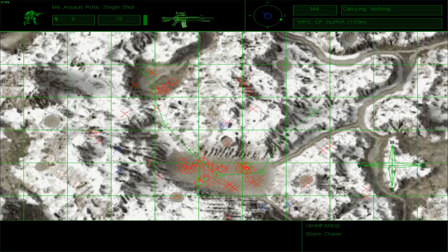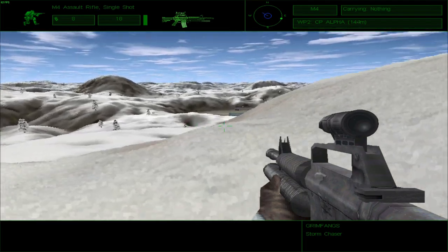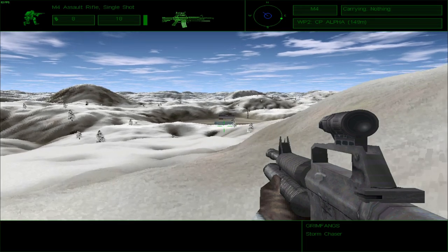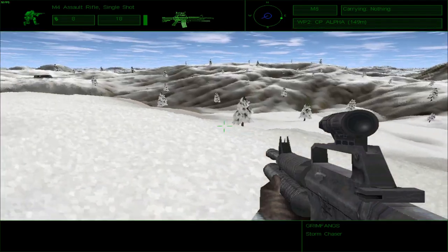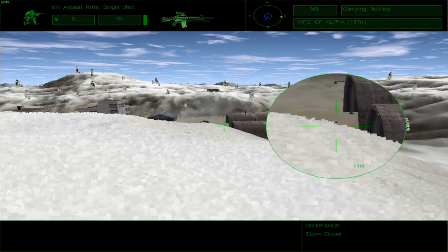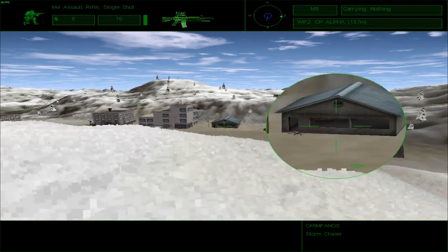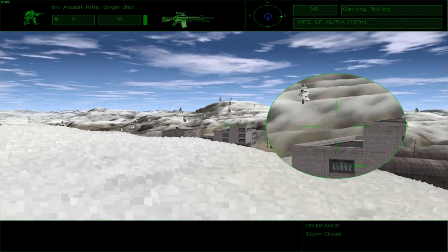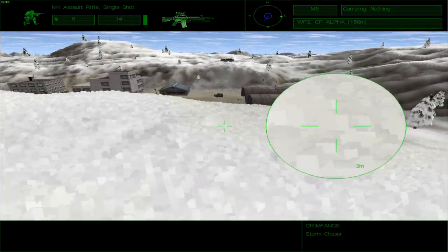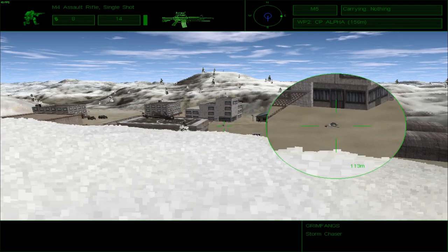I don't think I see any more enemies pointed right at me. I can go around the other way — I'm betting there are quite a few more enemies inside this housing complex. There's another guy right over there in front of that tank. Another enemy spotted — I don't know what he was doing not shooting at me. Just a lamppost. Is that an enemy? No, that is a dead enemy.